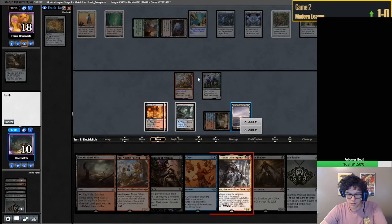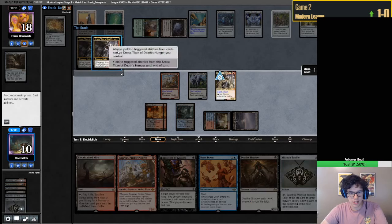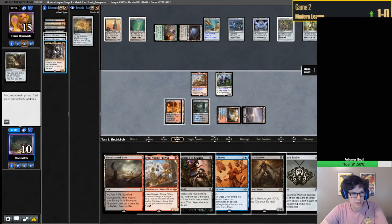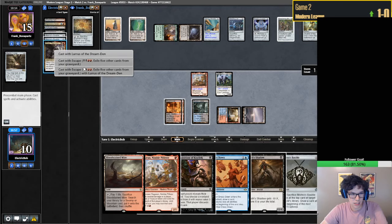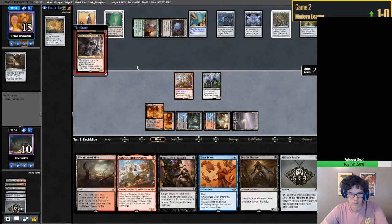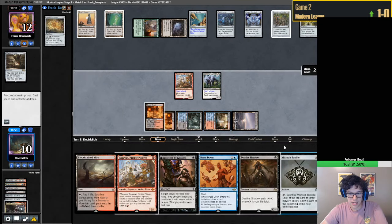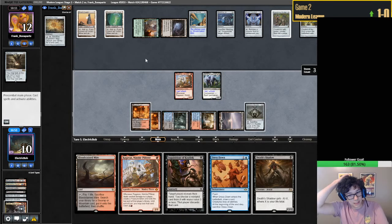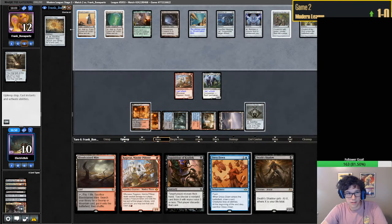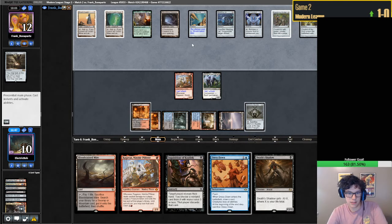Kroxa - start the train. Let's get it going Kroxa. We need to get this auto-yield on - we have a bolt next turn. Cast with Lurrus. It's honestly not that slow of a clock, to be quite frank.